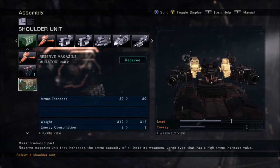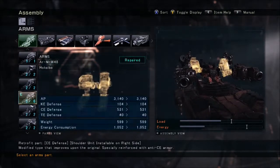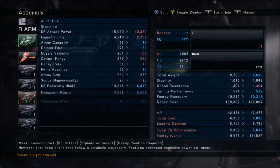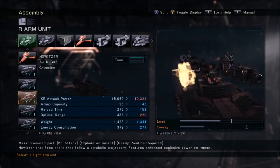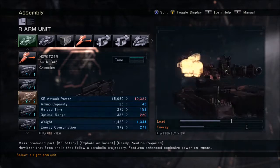What you want to do is make sure you have these reverse magazines on, and if you find you're having trouble keeping ammo, you might want to switch up to these. You'll have twice as much ammo and more explosive force if you're not making direct hits but getting them with splash damage. You definitely want to go with the AUK G-32s.